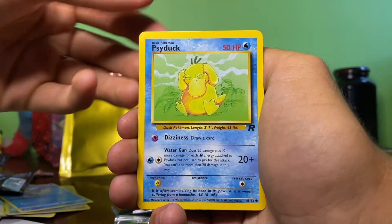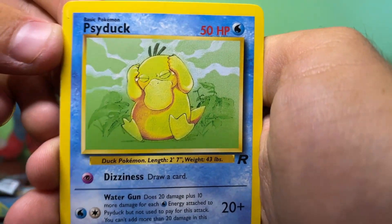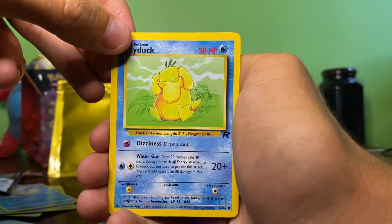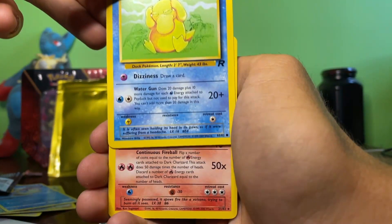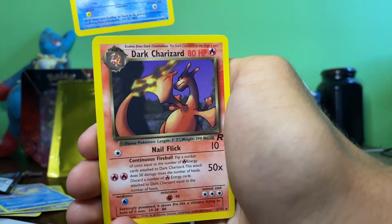Ekans — I think this is the last card, but nope, there are two more after this. Ekans, then a Psyduck — this Psyduck looks extremely faded, I don't know if that's just the print of it. And for the final card of the pack... oh no... a Dark Charizard non-holo!